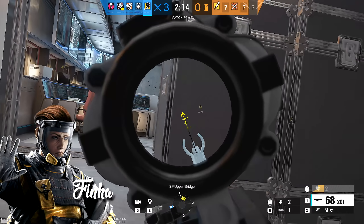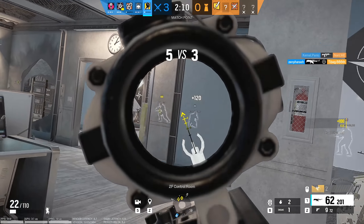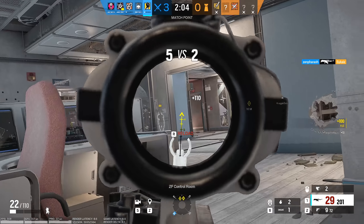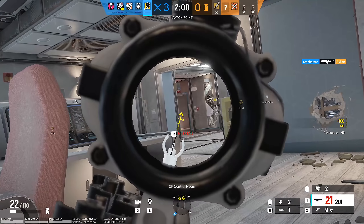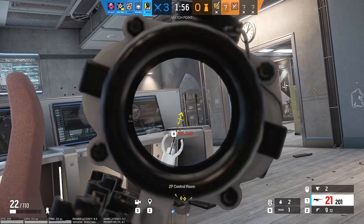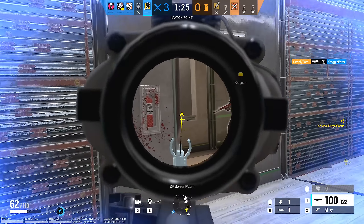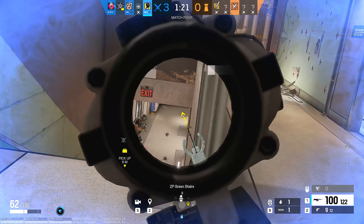Moving on to the number four spot is a pick that's aged like fine wine, and that's Finka. Finka is a two-speed two-armor operator with the Adrenal Surge gadget. It's a global ability and over time it's just gotten better and better — now it's in the best state it's ever been. Global abilities have had a somewhat troubled past in Siege. On defense you always have a home base — the objective — where if you're on a roam and take some damage you can revert back and get a quick stem from Doc or Thunderbird. Attack doesn't have that luxury.